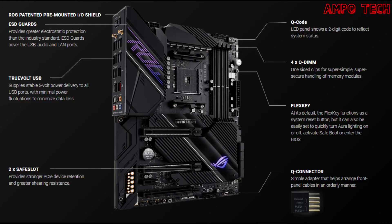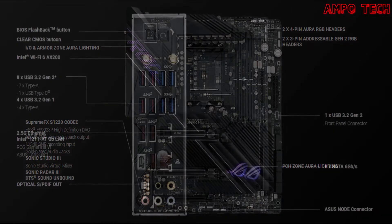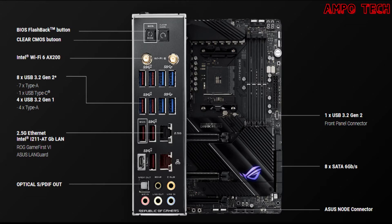The motherboard has a comprehensive thermal design including a passive chipset heatsink, M.2 aluminum heatsink, and ROG water cooling zone. It also features a robust power delivery solution with a 14+2 power stage design rated for 90A, through dual power connectors, premium alloy chokes, and 10K Japanese-made black metallic capacitors.